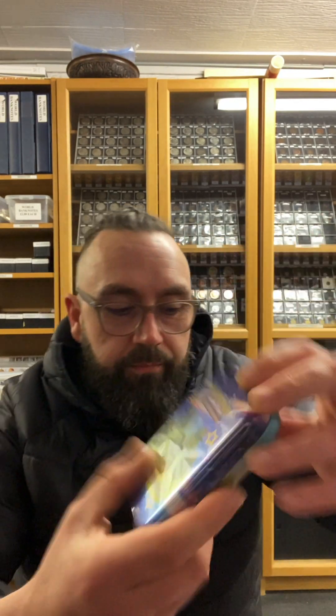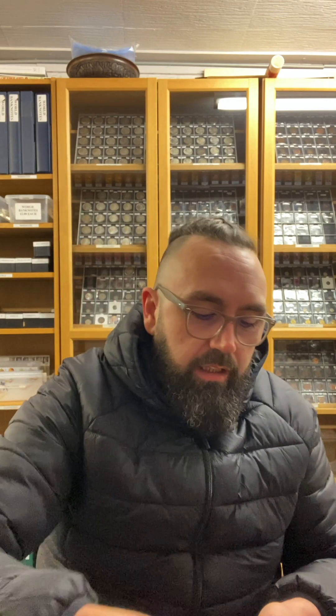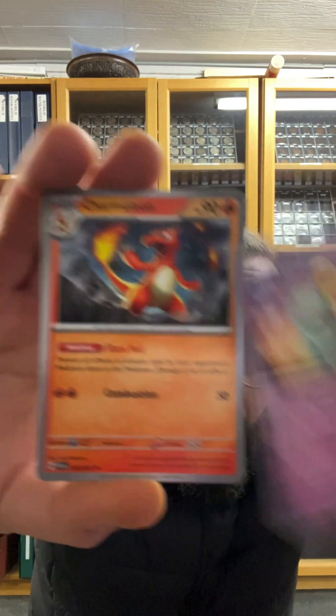We'll get straight into this box. Hopefully we'll get the Alt-Arc. Fresh box, we'll get started with the first ten. You get a normal art card and a sticker out of the mini tins and two packs, like normal. Going in with them and hopefully get some decent hits. We'll go electric and go nice and slow so everyone can see the artwork in the set.